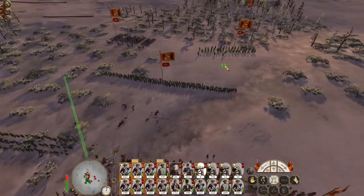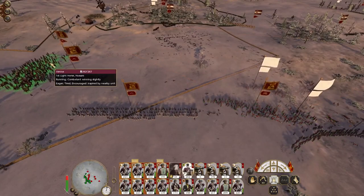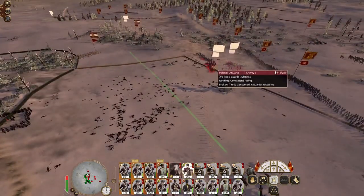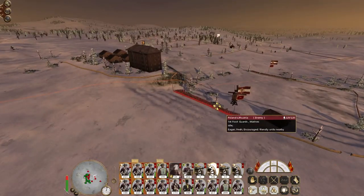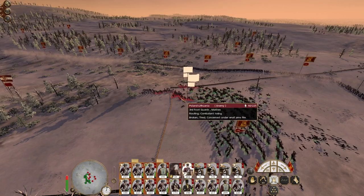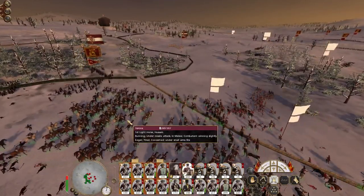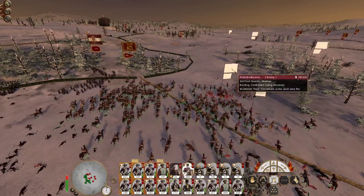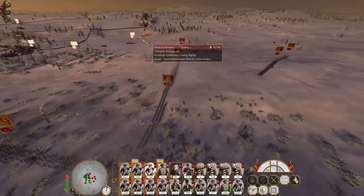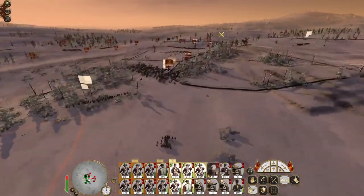Commit the grenadiers into the fight, run the gunners out of the way — just leave the gunners out of the fight. I've got so many hussars they're going to sweep in. My stakes — don't kill my men! Howitzers switch to round shot, begin bombarding these guys at the back. We accept a lot of friendly fire casualties here, but I can never get them back up to 267 anyway. Rear charge from the hussars!